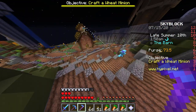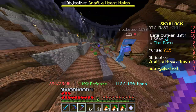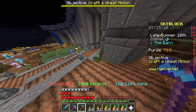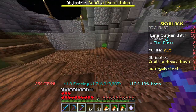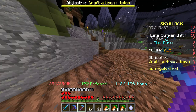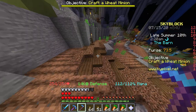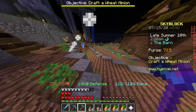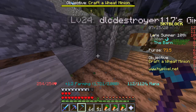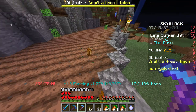Hypixel at its best can have over 40,000 players online on one game, which would be Skyblock — what I'm playing right now. But Lifeboat, even at its worst with like 8,000 players at midnight, the game is laggy as hell. In normal Minecraft you can pick up a block pretty much instantly, but here you have to wait like two seconds, and sometimes when you break a block it doesn't even register, so you have to break it multiple times for it to drop. It's horrible.